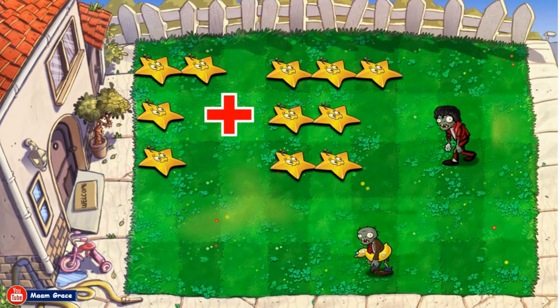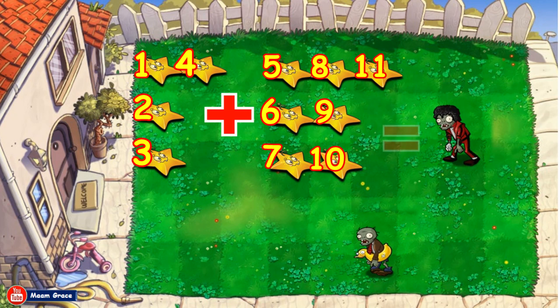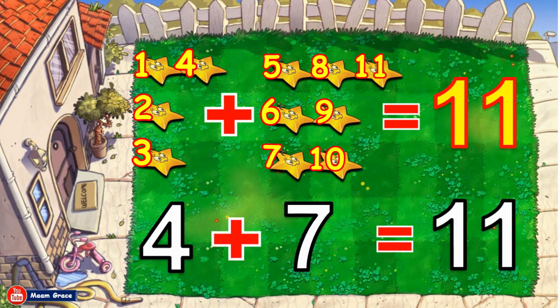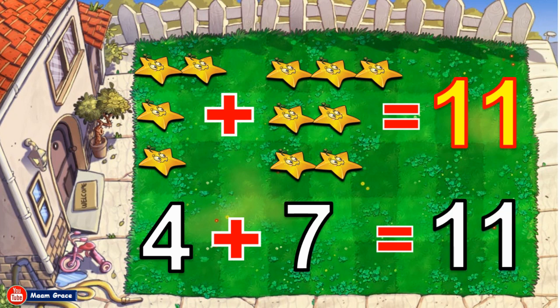Four star fruits plus seven star fruits is equal to how many? Let us count all together. One, two, three, four, five, six, seven, eight, nine, ten, eleven. Good job! The sum or answer is eleven. Four star fruits plus seven star fruits is equal to eleven. Four plus seven is equal to eleven. Good job!